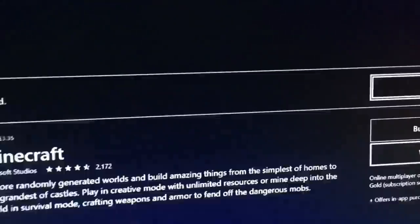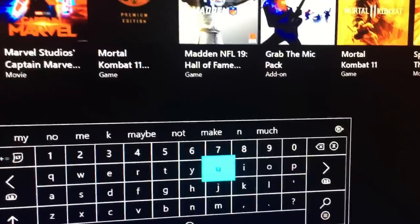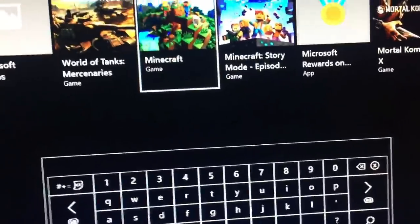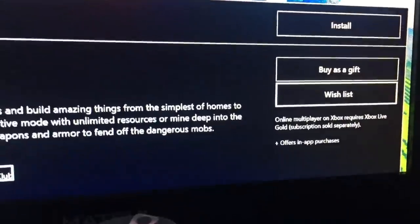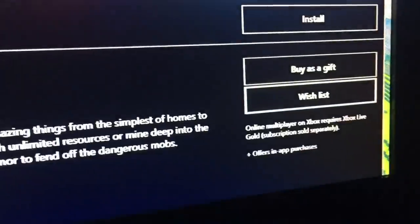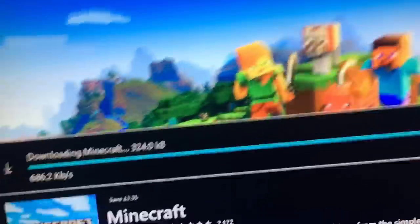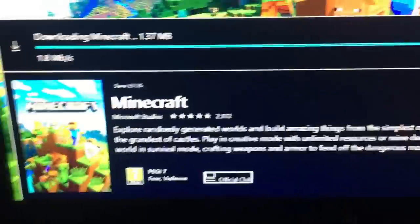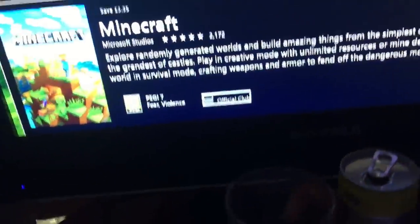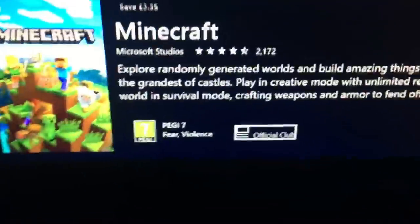Come to Search and then type Minecraft. You know what you're going to do — just download it again. Go ahead and hit Install. When it has installed you should have it ready. Minecraft doesn't take too long to actually download, so I'll get back to you guys when it's downloaded.